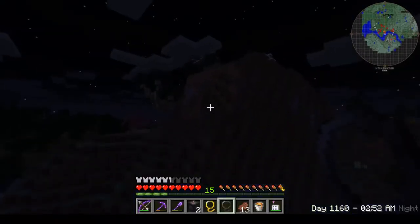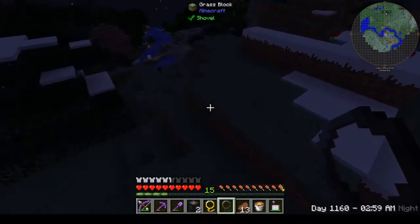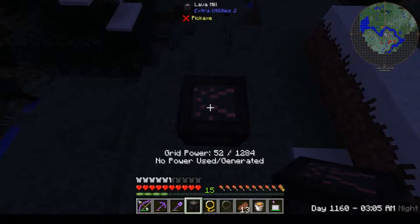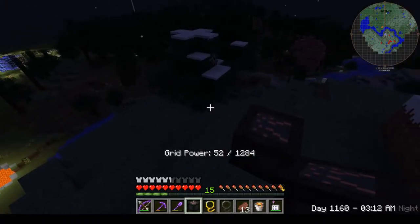Lava mills! I just happen to have a couple of buckets of lava with me, that'll make things a little easier. So put our lava mill down. Currently, no power is generated. We have a little bit of grid power currently from our water mill.